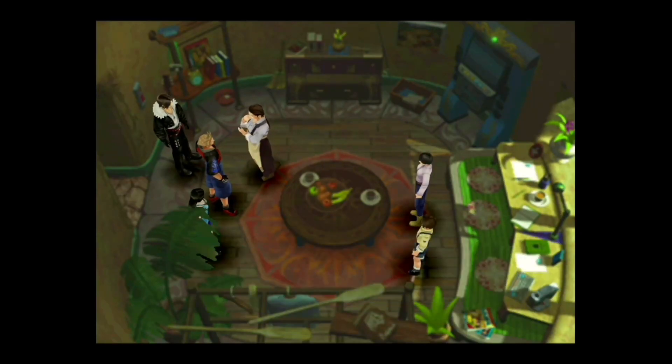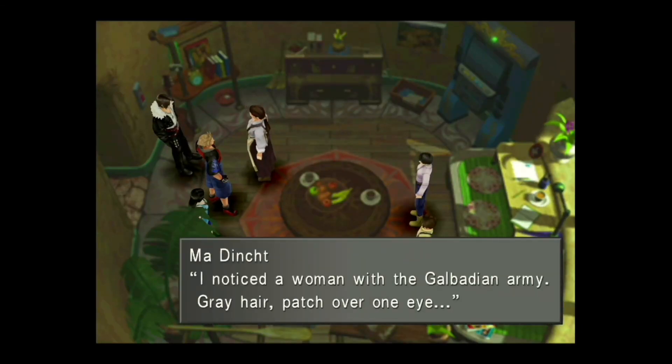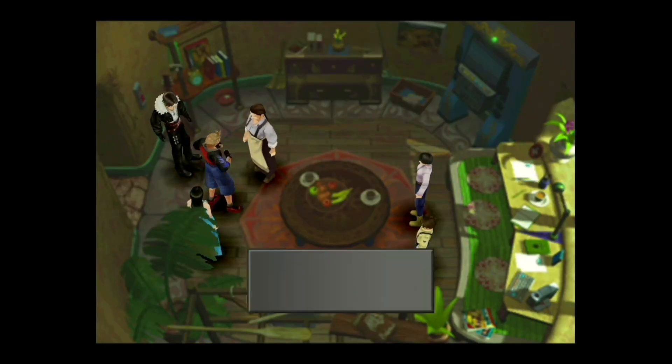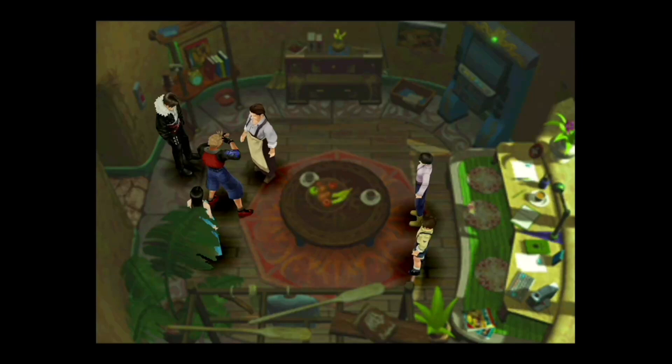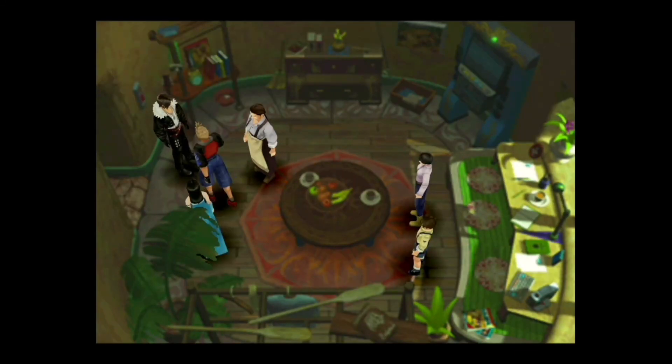Oh my gosh, that's terrible. Rajin and Fujin are here — oh wow. We'll deal with them in a minute. Oh — I didn't even think about that. Seifer could be here.